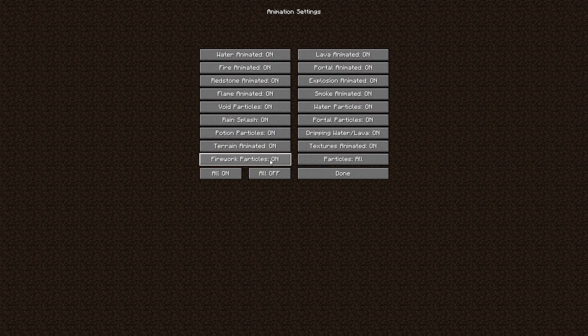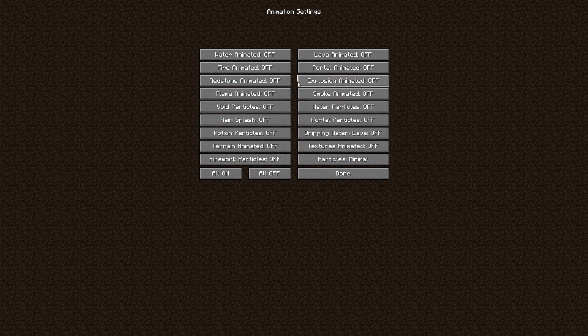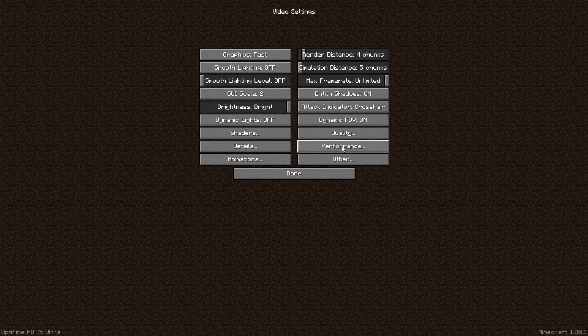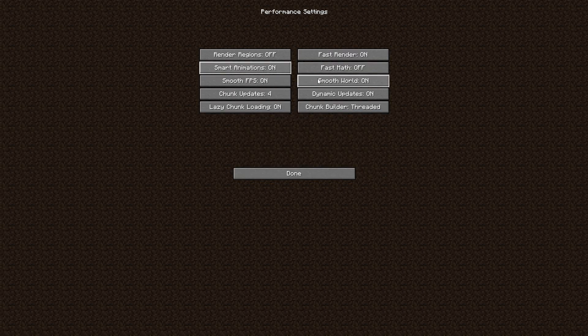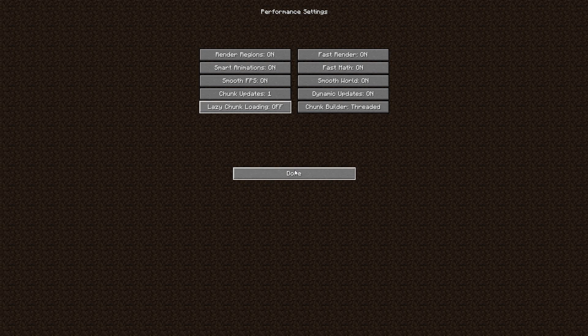Go into Animations — if you have a really low-end PC, click 'All Off' so all animations are turned off and the game will run smoother. Click Done, then go to Performance: turn on Smart Animations, Smooth FPS, Fast Render, Fast Math, and Render Region. Also set chunk updates to 1 and lazy chunk loading off.